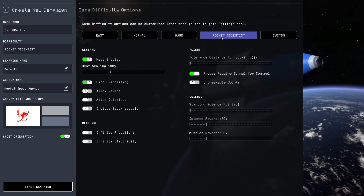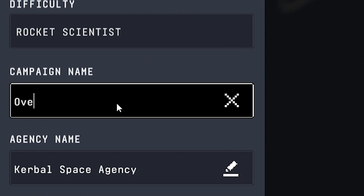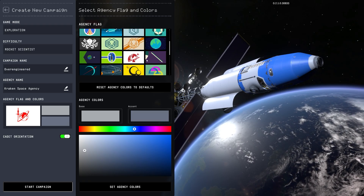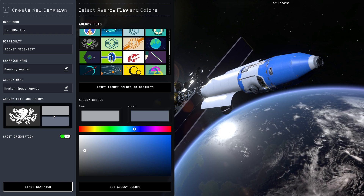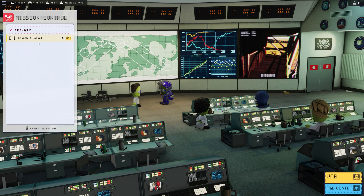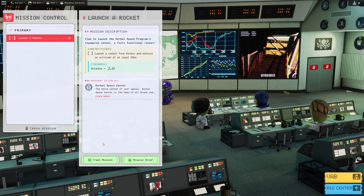Our rule for this series would be to ensure that everything we do is over-engineered and ludicrous. Our flag would be the Kraken, symbolising the major game-breaking issues we're about to face. Then we accepted our very first mission: to launch a rocket.